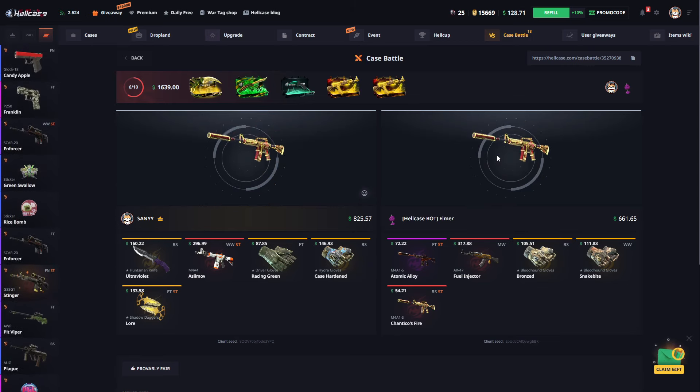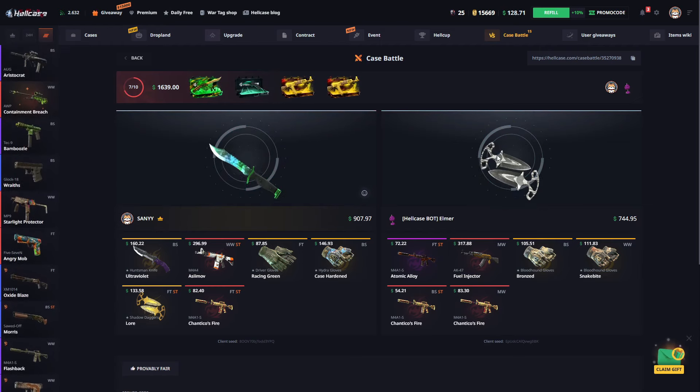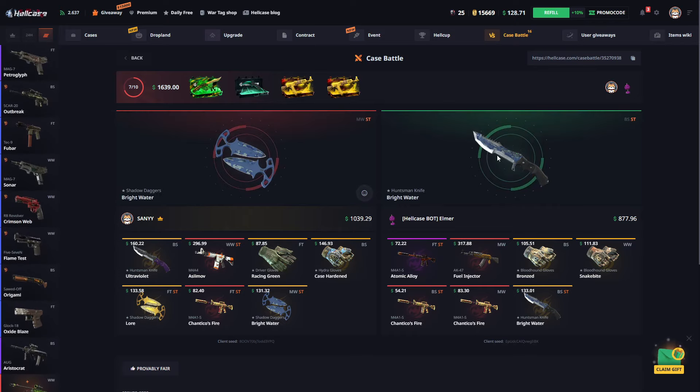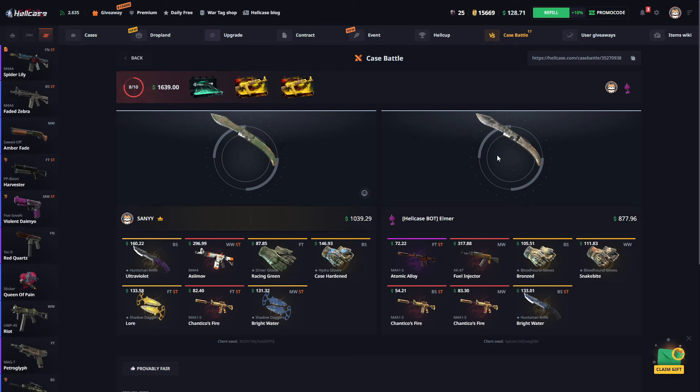Let's check the sixth case. If we don't get a valuable skin here, our winning chances are currently low. Our total is now one thousand dollars — let's continue with the eighth case.